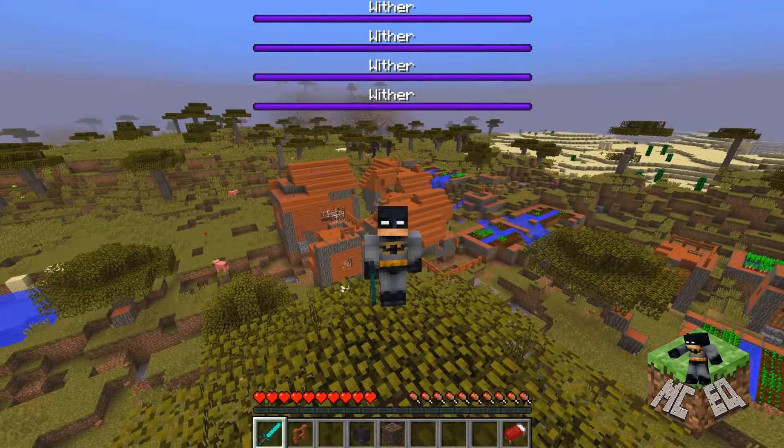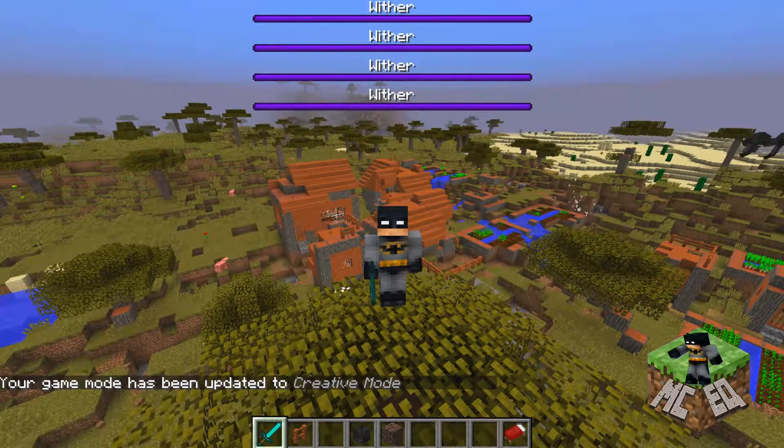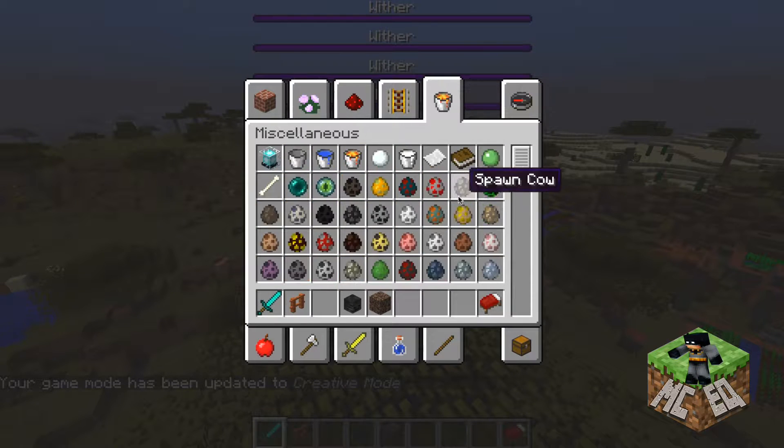Alright, let's do that again. Push the slash mark on your keyboard. Now type gamemode — G-A-M-E-M-O-D-E — space C for creative. Now you can see I got all this cool stuff and it's going to come in useful around these withers.